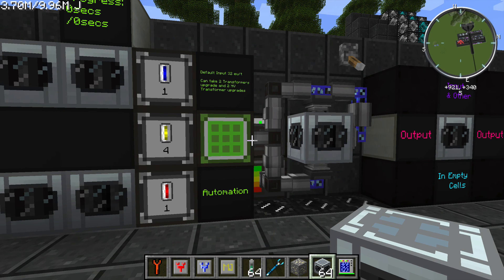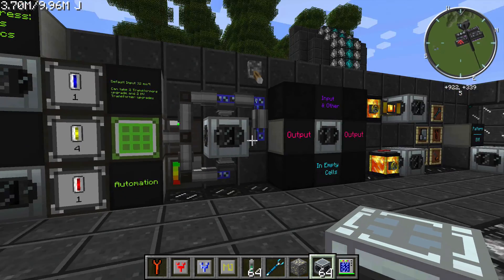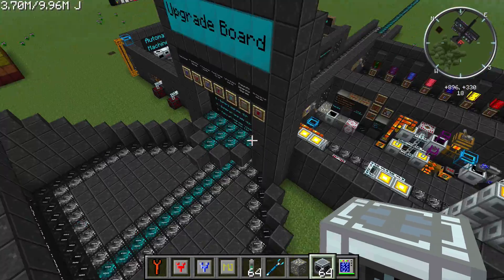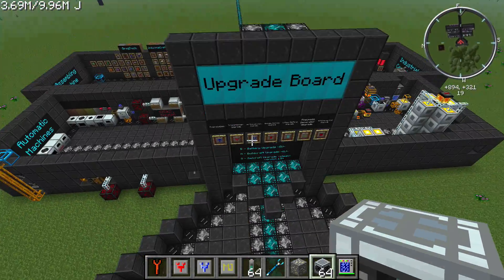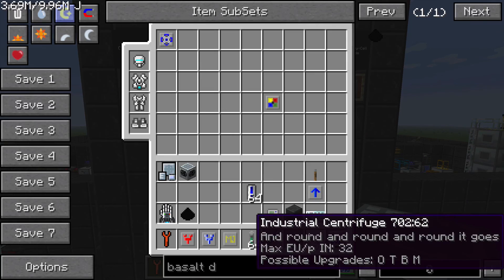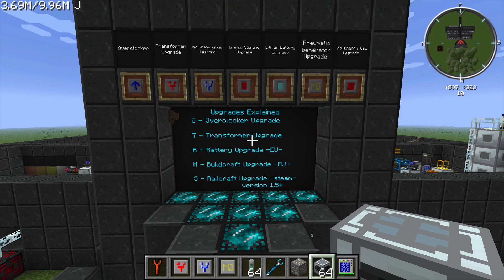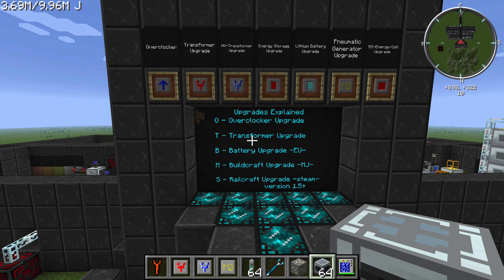At its default state, this machine can take 32 EU per tick input, meaning it can accept two transformer upgrades, two HV transformer upgrades, overclocker upgrades, and Buildcraft upgrades. If you mouse over the machine you can see it says the possible upgrades are OTBM — that stands for overclocker, transformer, battery, or Buildcraft upgrade, which is MJ or Buildcraft power. The maximum default EU per tick is 32.